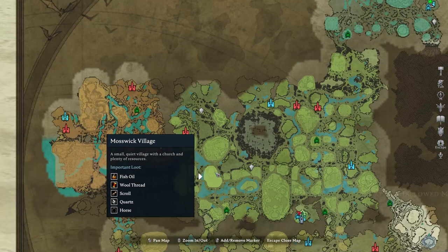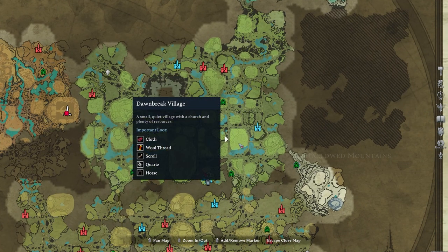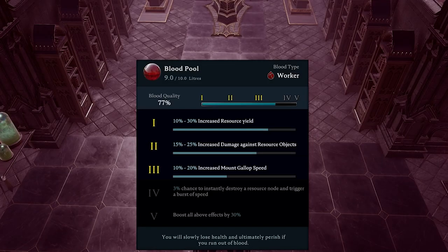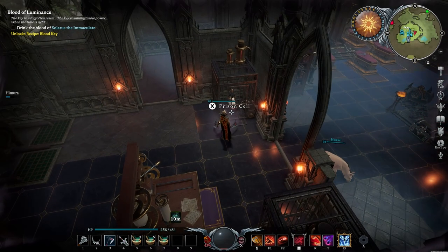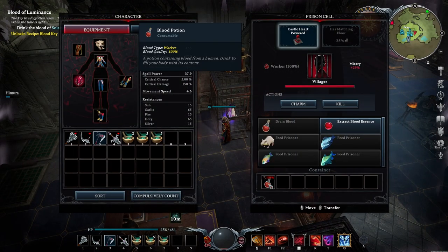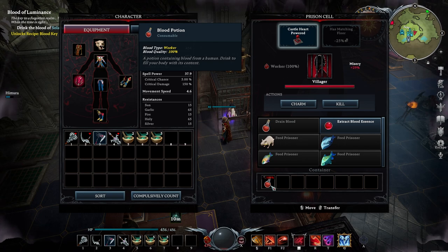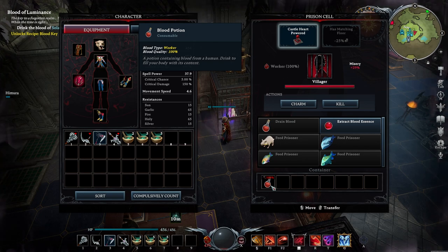We also have the Mosswick Village right here, as well as the Dawnbreak Village to the right. All three villages are fantastic to get your hands on tons and tons of quartz. Also make sure to bring a worker buff to farm for these even more efficiently. In my base, I have a prisoner with 100% worker blood, and every time I go out to farm for resources, I drink its blood to make the farm even more efficient.